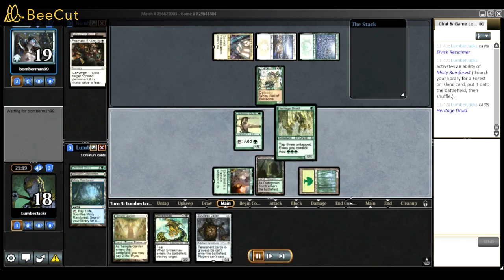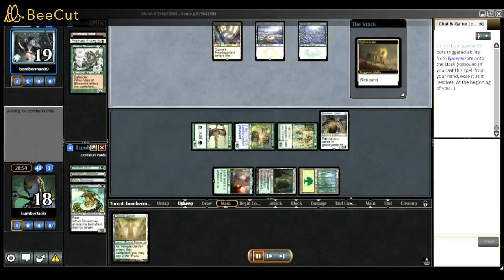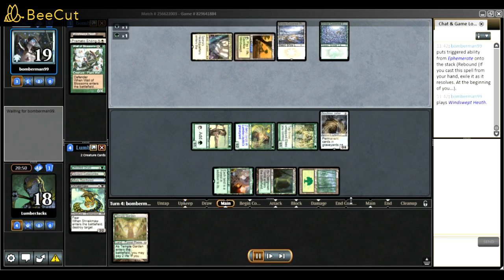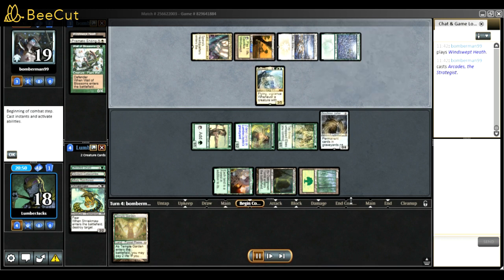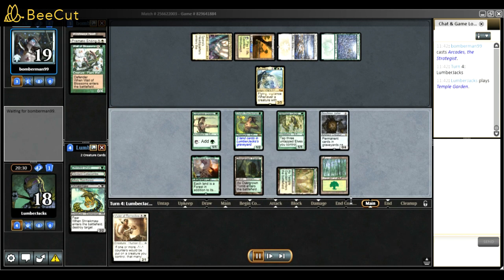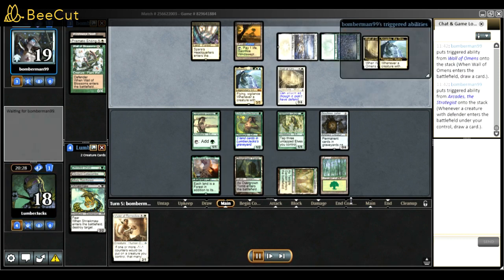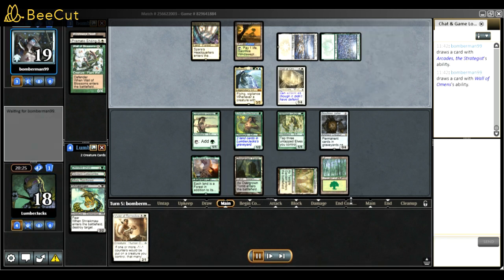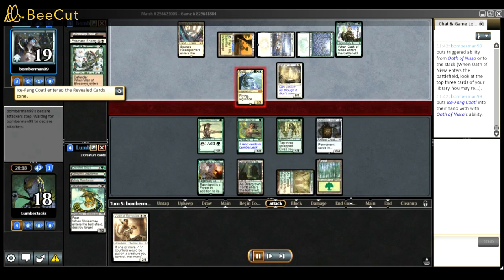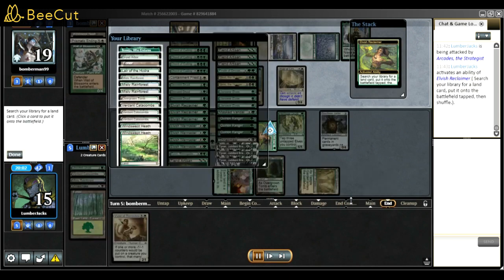They Prismatic Ending my Devoted Druid and I killed it with the minus-one minus-one counter so it doesn't get exiled - like I said earlier, keep the creature in the graveyard for Tyvar and Fiend Artisan value. Here I don't have a lot to do - they have a big wall. I have Soulless Jailer to hopefully stop some bounce shenanigans but not much else. Reclaimer will thin the deck since I can destroy my forest and get something else.